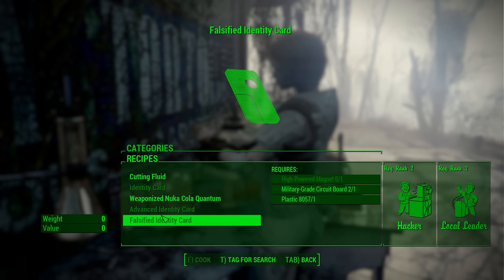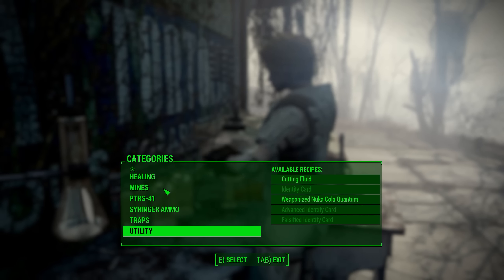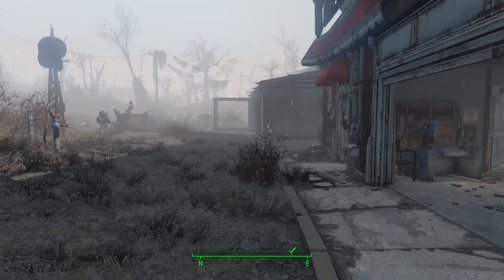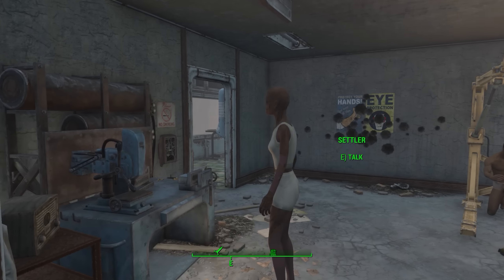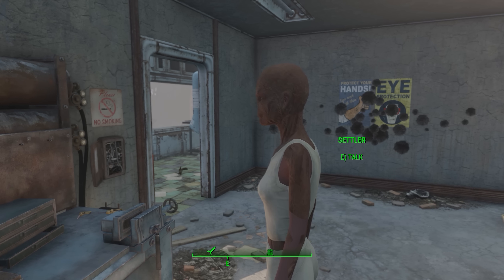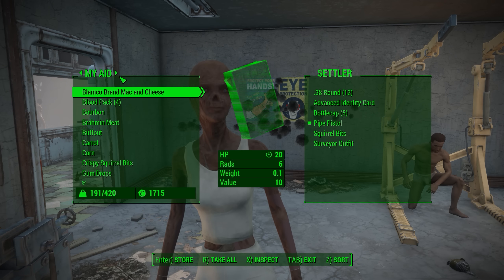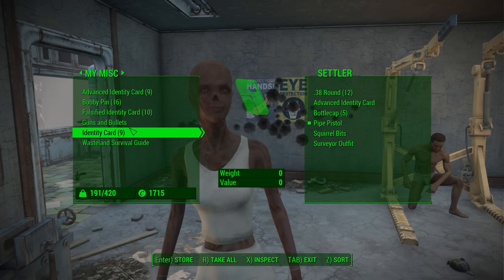The only thing I did find is if for whatever reason you have spawned-in settlers, it won't work on those. For videos and various reasons I had spawned-in settlers, and although they function properly, I could give her a thousand identity cards but it won't work on her because she is spawned in. So she'll never get a name.